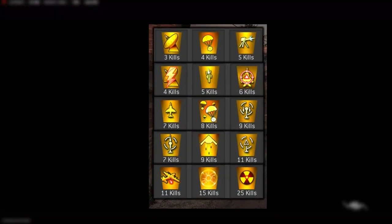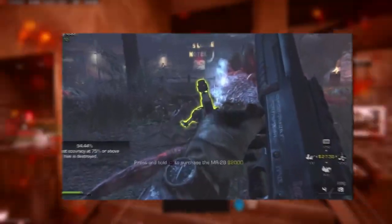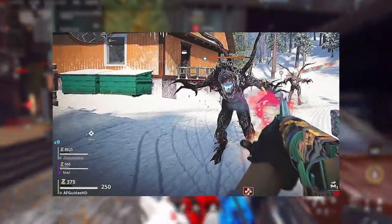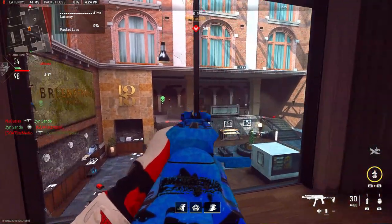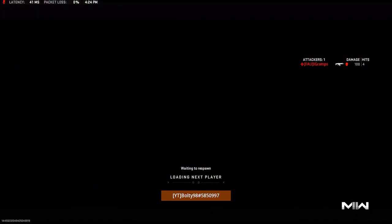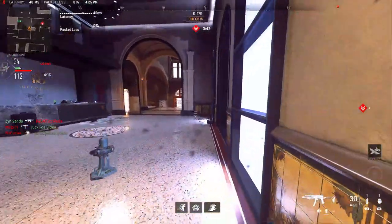Killstreaks — I want to know what you guys think about killstreaks coming into zombies. They've done something similar in Extinction mode, where you used money or essence to buy ammo drops, a gunner, a sentry gun, stuff like that. In this outbreak zombies mode, do you think we should be able to use essence to buy mortar strikes, UAVs, cruise missiles — things we don't normally see in zombies? You could set up a sentry gun at a capture point or exfil site and go absolutely crazy.